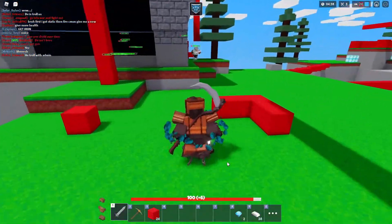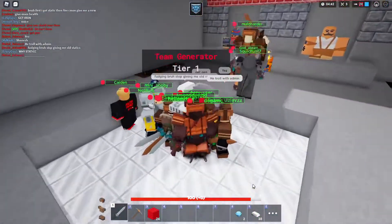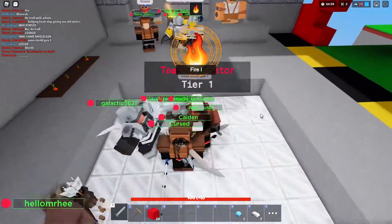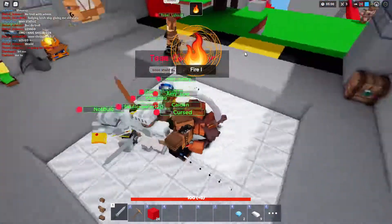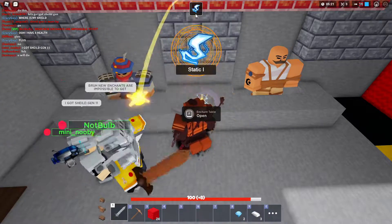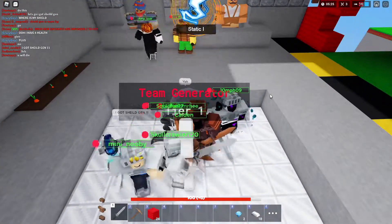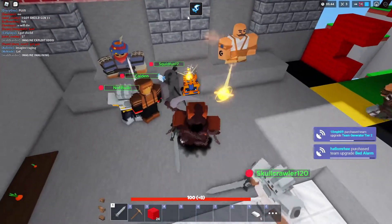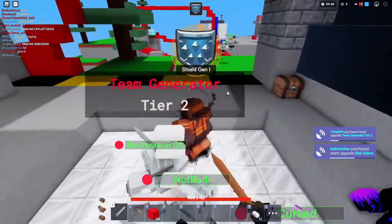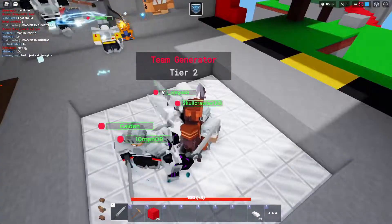My shield comes back and gives me a little bit of shield — that's so cool. Let's get another one. Fire again — I still keep getting fire, I don't want it. Got 80 iron again. Static — oh my god, when I'm recording I get all the old stuff. Getting Shield Gen again — come on, give me something new please. Looks like everyone's getting Shield Gen.